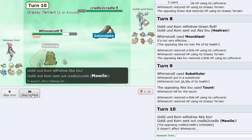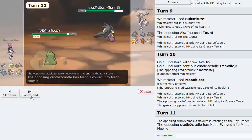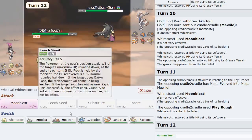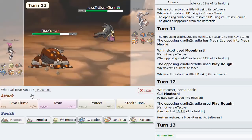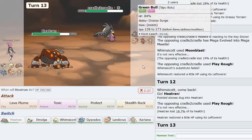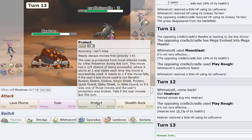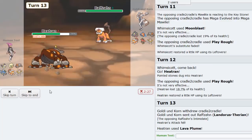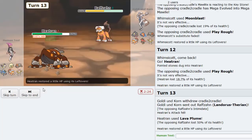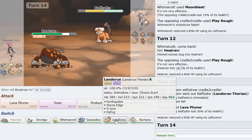He Taunts me. He goes Mawile - I could SD up if he does. I can't Encore him so I switch out, trying to preserve Emolga. I Nuzzle Bulu and get the paralysis - full para right away. I proceed to switch and preserve Emolga. Bulu if scarfed won't outrun me, but I can't OHKO. I'll go Gyarados.